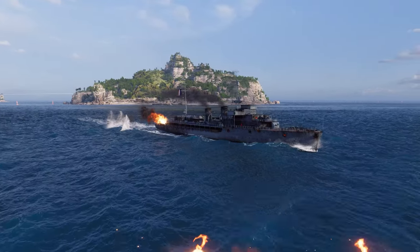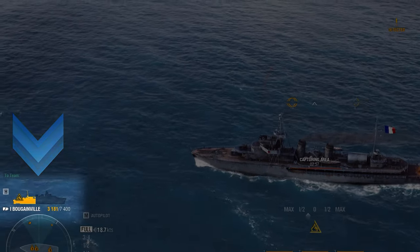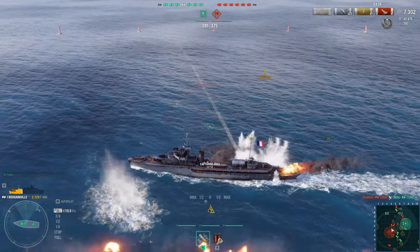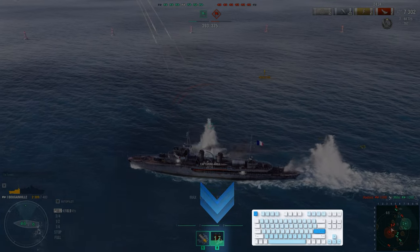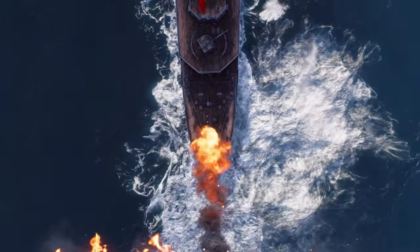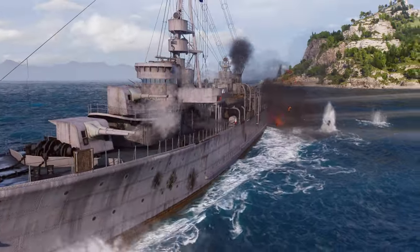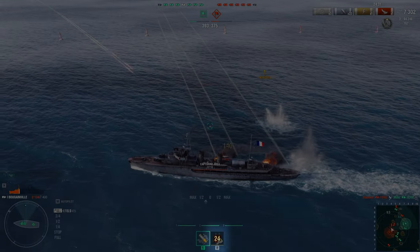If your ship is set on fire or flooded, your HP will start melting like snow in the spring. Keep calm and use the Damage Control Party consumable by pressing R. It repairs damaged modules, extinguishes fire, removes instances of flooding, and prevents submarine-launched torpedoes from homing. But remember that you will only be able to use it again after a cooldown period.